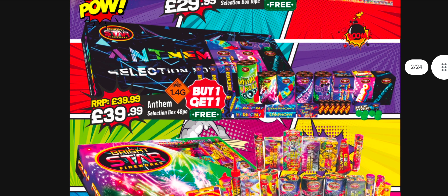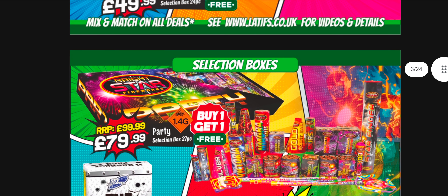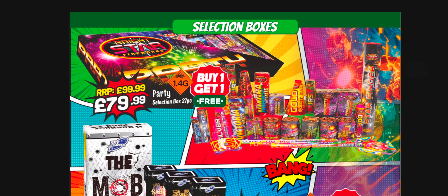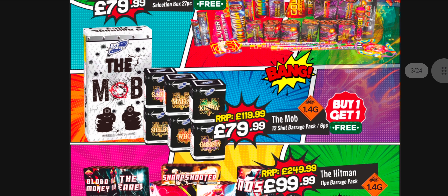Anthem there looks fairly decent - it's one of the newer editions. They're all 1.4G as you'd expect from most selection boxes. You've got some of the bigger boxes, although there are some duplicates in the party box. Then you've got the Mob selection box again - been out a while now, buy one get one free.